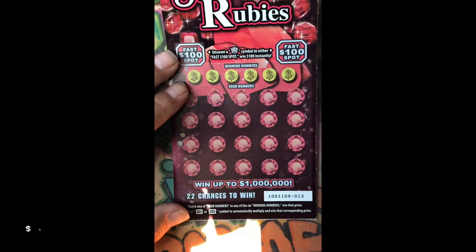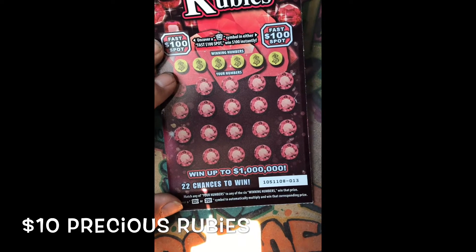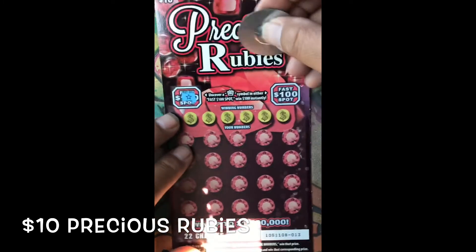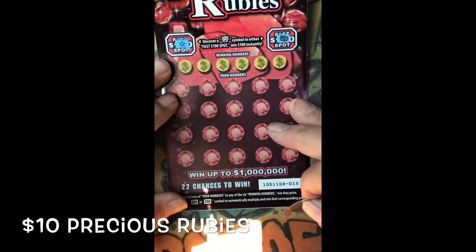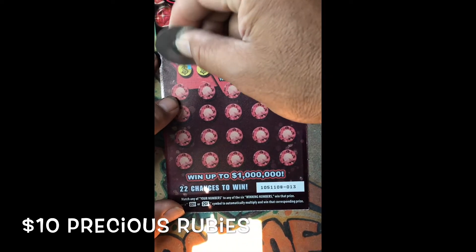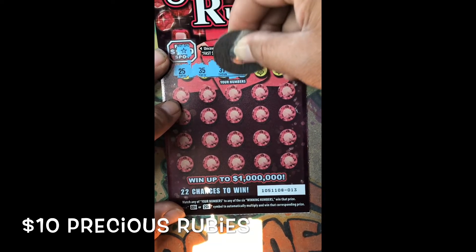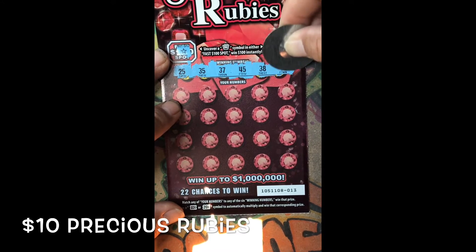We got the Precious Rubies, ticket number 13 — lucky 13. Cash bonus, looking for that crown — we got a star, we got a chest. We need numbers: we got 25, 35, 37, 35, 38, and a 49.